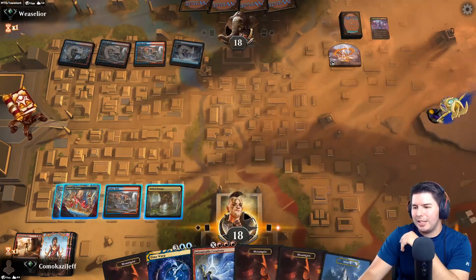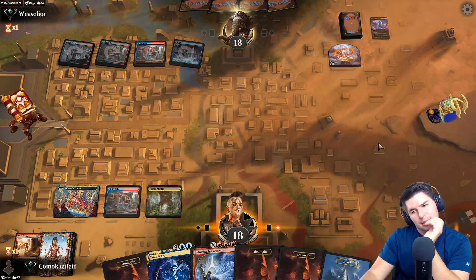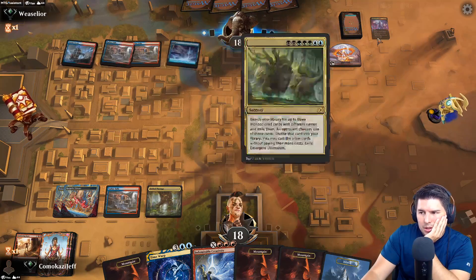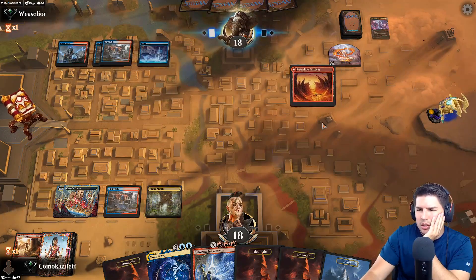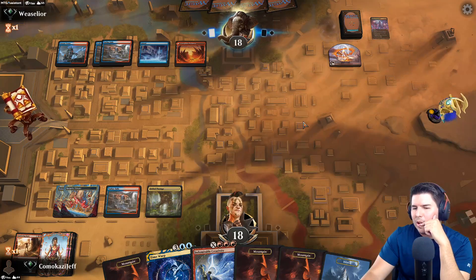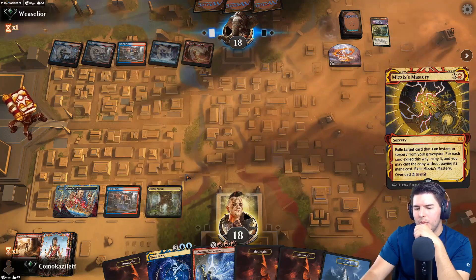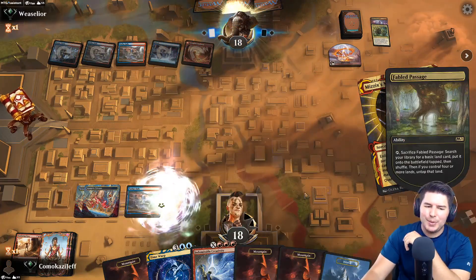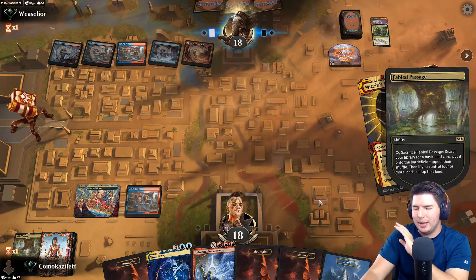Have they not found their piece yet? Ridiculous. Did they not draw cards? Wouldn't you want to be trying to go for the Mizzix's Mastery, like try to find that? So confused. Emergent Ultimatum - well, I tell you what, we got squat. Somehow we still have nothing.